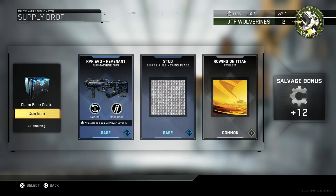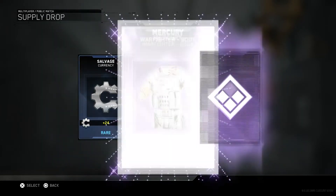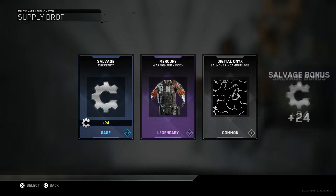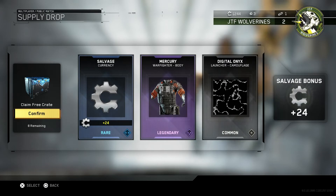So far we've got 1,196 Salvage points — not too bad. We get 24 Salvage points, a Mercury Warfighter body, and a Launch at Camouflage, which is a common. Plus 24 Salvage bonus points.